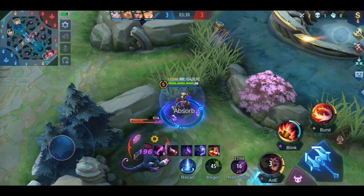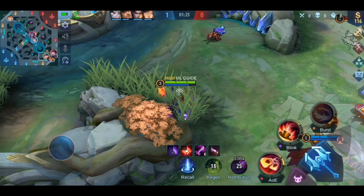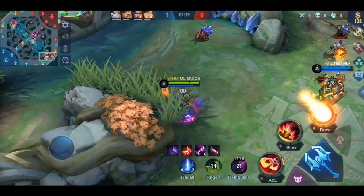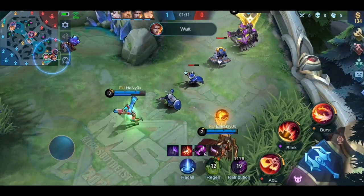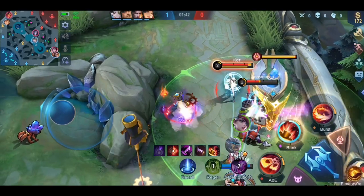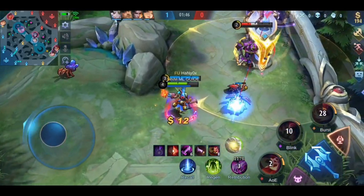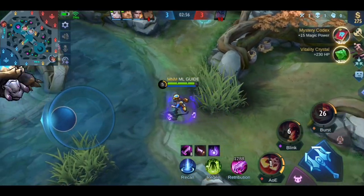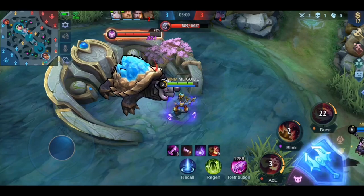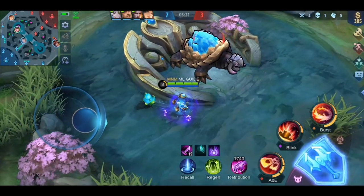Last, clear either the camp on the side of the gold lane depending on positioning. You should be almost level 4 by now and can start to hide in the nearby bush. Either wait a few seconds until you reach level 4, or try to force the gank earlier when the enemy marksman is already quite low. This way you should be able to kill the marksman or at least make him retreat, so you can get a nice bonus from the tower's shield. Afterwards, go back into the jungle and focus on getting the turtle — this works almost all the time unless your allies on the gold lane gave away first blood already.